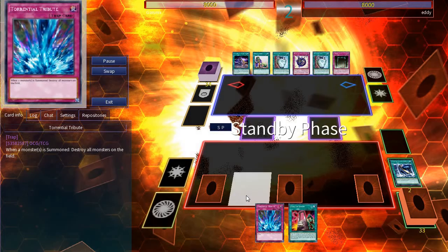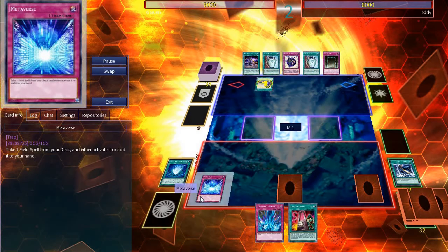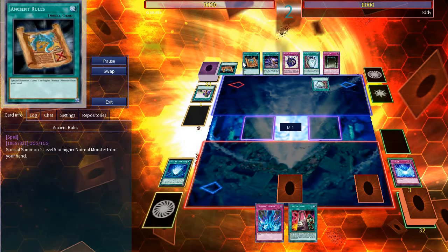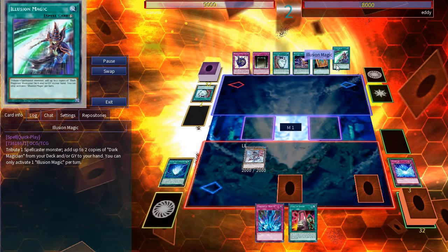On his turn he starts off with an Upstart Goblin and I respond with Metaverse to activate Phantasm City. Now he activates his own Duality, adding Illusion Magic. In response, Phantasm City activates and summons a Phantasm Spiral token. And because I summoned a normal monster, I can add Phantasm Spiral Battle to my hand.